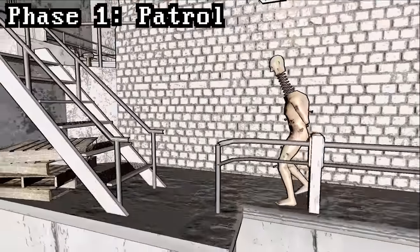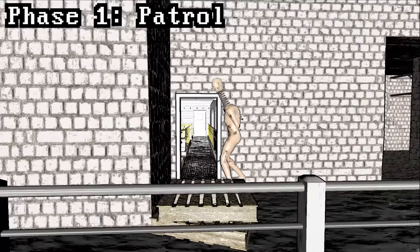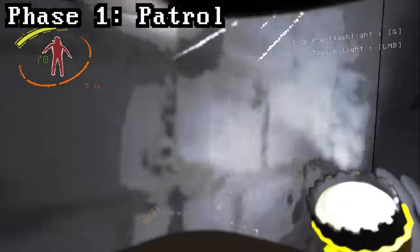In their patrol phase, coilheads will roam at a constant speed, and if you're close enough, you can actually hear them walking around. Their footsteps kind of sound like wet feet on tile.